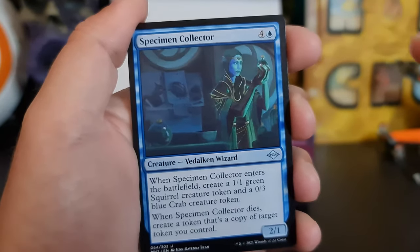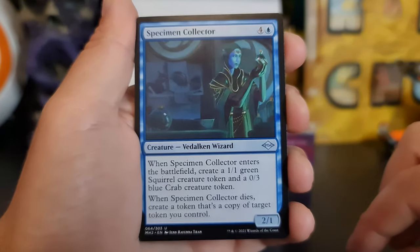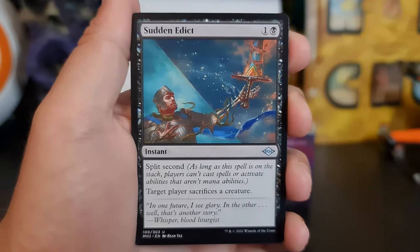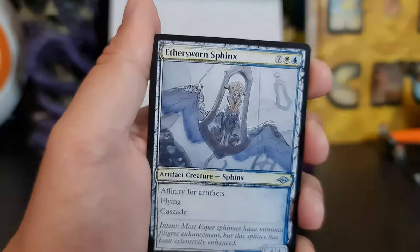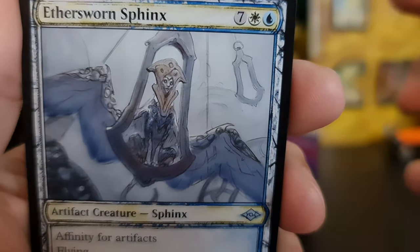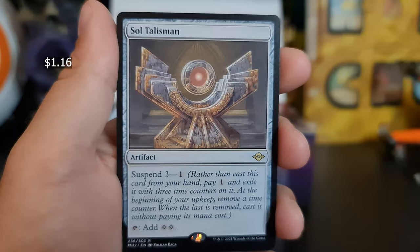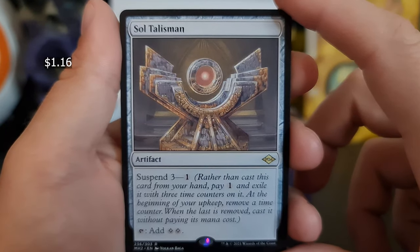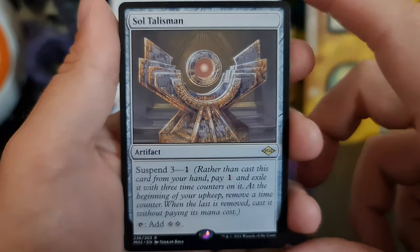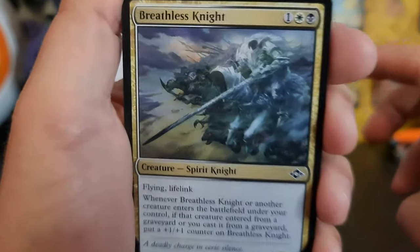I'm also looking for some for my decks. Specimen Collector — another squirrel card, apparently. An Assault Talisman — that's nice. Looks nice. That's just because he doesn't have a head — hard to breathe.